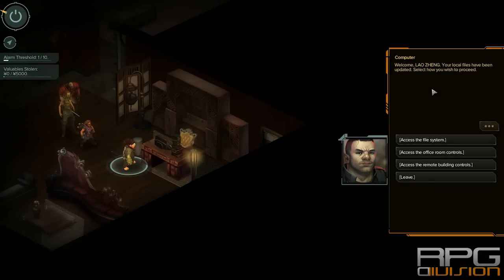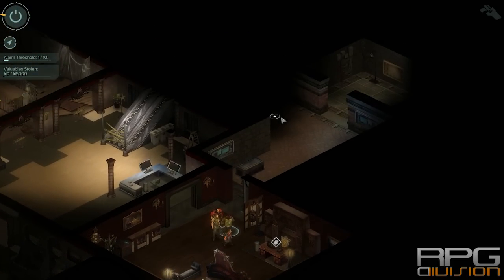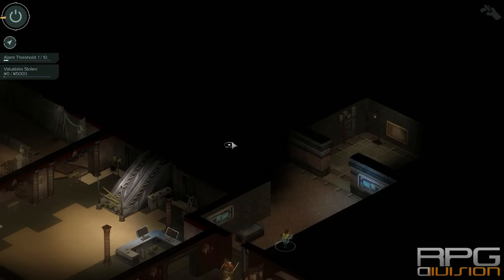As you can see it worked. Access the office and controls access and now you can do what you want to do to open this bookshelf. After you've done that, go over here.